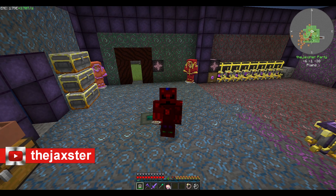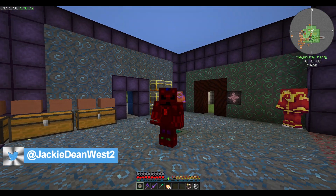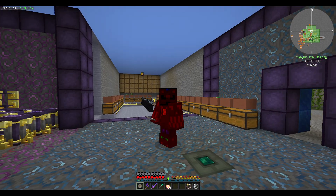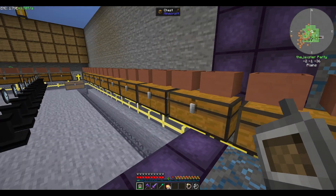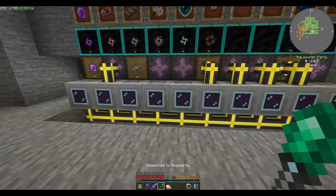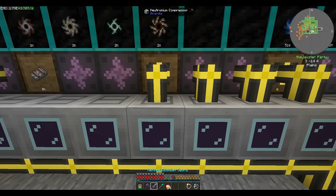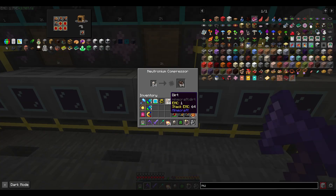Hey guys, welcome back, this is Jax on the channel Jaxster. We are in StoneBlock and this is episode 33. Today we're going to look at rice. I went ahead and turned off all of our botany pots that we were doing with industrial hemp. Let's go down to the singularities - we have the balloons done, so yeah that didn't take as long as I thought, but we did boost everything to super super speed.